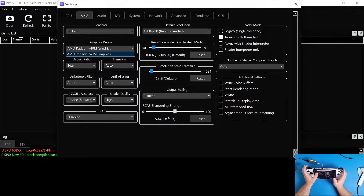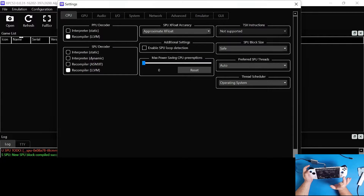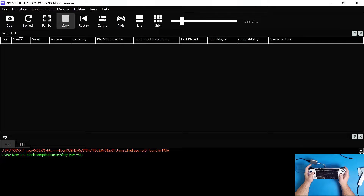Go into Config, and your GPU should be set to AMD Radeon 740M Graphics. Most of the async shader interpolators and everything like that are all set up. I've only tested a couple of games. You can turn on VSync, which I highly recommend. All that audio you can set up in here as well, and this is all dependent on however your games need to be run. There's a huge compatibility list on the RPCS3 website that you can check out to make sure your games will load.